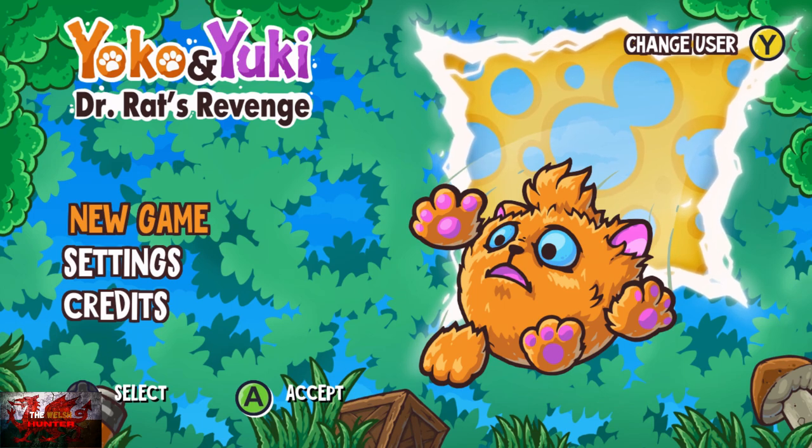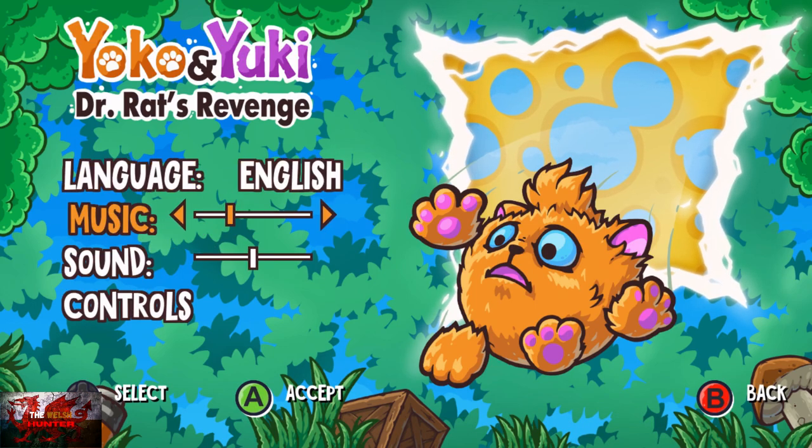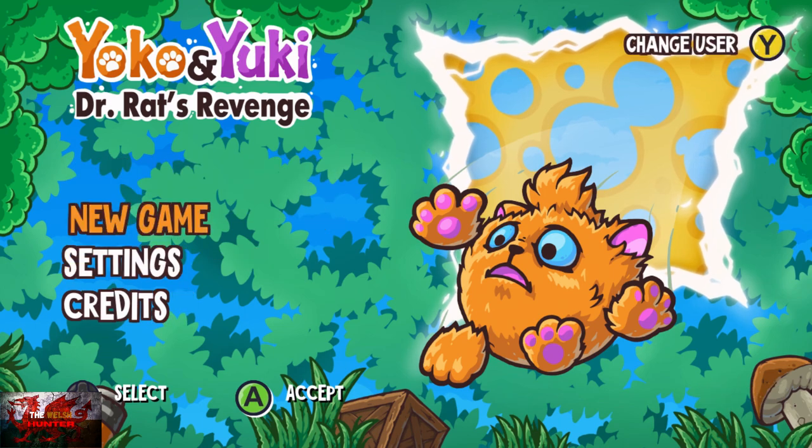If you've played ChilliDawg platformer games before, this is more or less the same thing. Two cute looking furballs need to save the day from a rat — a doctor rat, so that's pretty impressive. With ChilliDawg games, we barely have to play the game thanks to a cheat code we can input at the main menu. That really does make these achievements an even breezier breeze, so overall with these cheat codes, we can get this game done easily in 20 to 25 minutes.